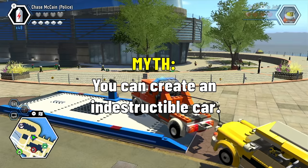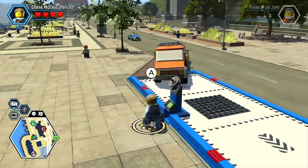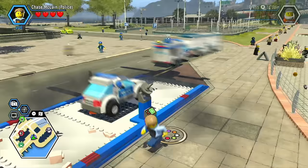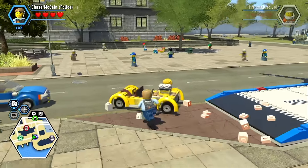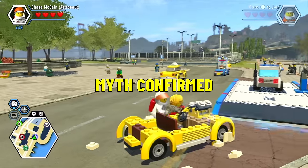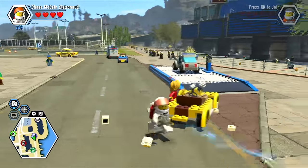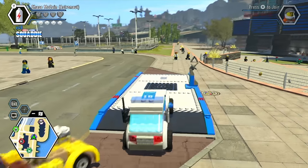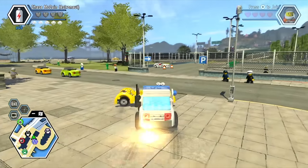You can create an indestructible car. All we have to do is come over here and spawn in a car, and that will destroy the dragger. Hopefully the car the dragger was pulling will be indestructible. Myth confirmed! Look at this — it's just not even breaking. I can't enter it either.